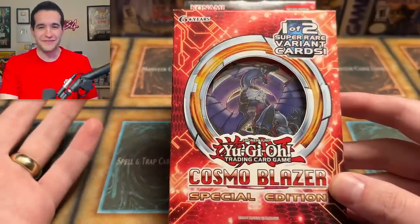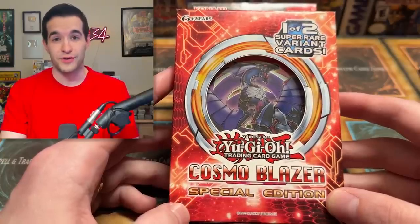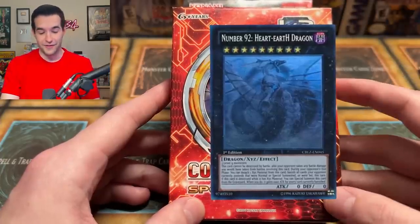Cosmoblazer. And now I know you're confused. Cosmoblazer — what does that have to do with perfection? Well, if you remember, I'm collecting every ghost rare, ultimate rare, and ultra rare version of the cards from main sets in that period of time when they had all those different ones.